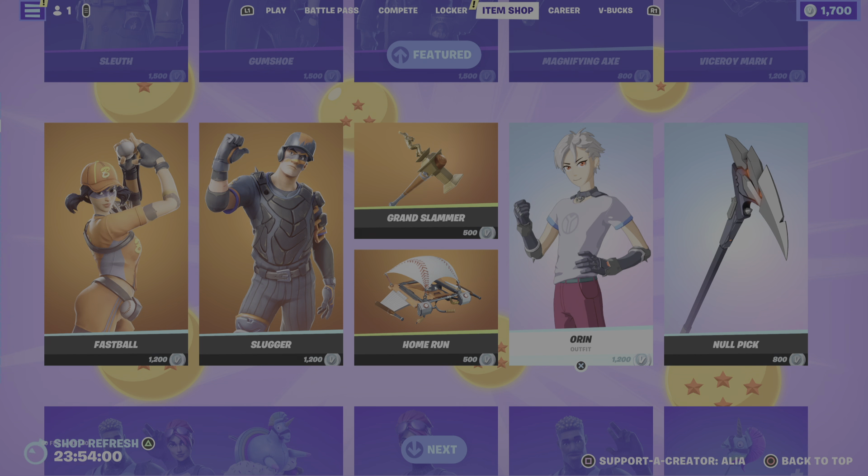Next we have the return of the Orange skin — 'On the hunt for his long lost twin' — part of the Y-Labs Rescue set, first introduced in Chapter 2 Season 5. It seems Fortnite has updated the cell shading on some animated skins recently. His back bling is the Mecha Fusion Jump Kit — 'Even a little mecha fusion goes a long way.' His harvesting tool is the Null Pick — 'Careful, this one's still under development.'